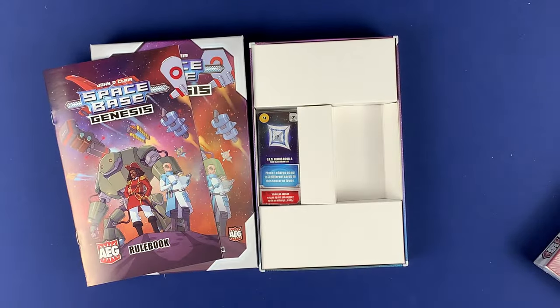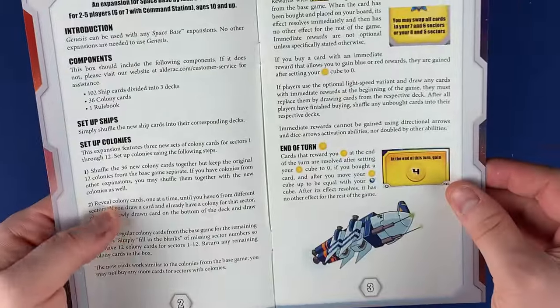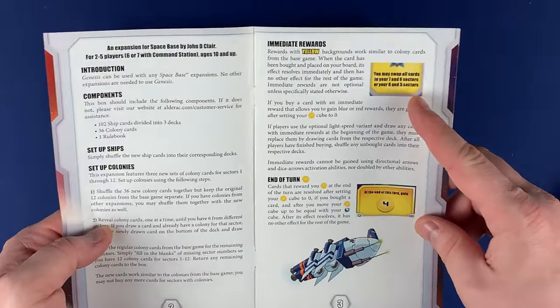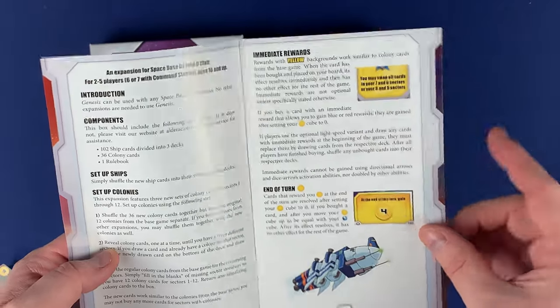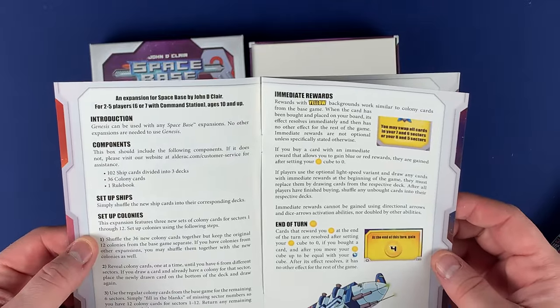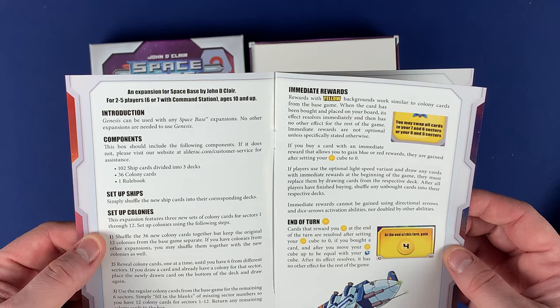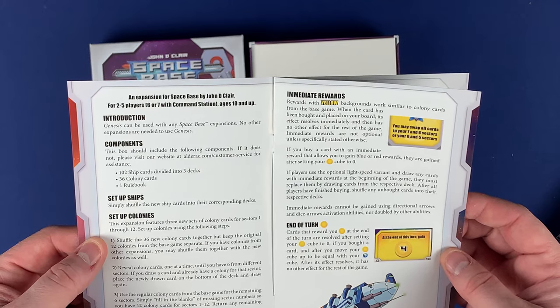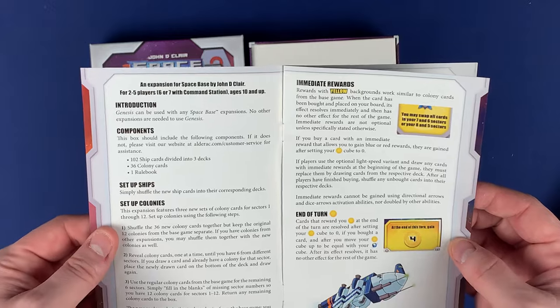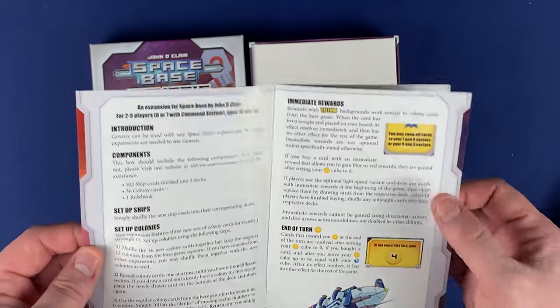There are just so many Space Base expansions out there — tons and tons of cards. Looking at the rulebook, there are yellow immediate awards that work similar to colony cards from the base game. When a card has been bought and placed on your board, its effect resolves immediately and has no other effect for the rest of the game. Immediate rewards are not optional unless specifically stated otherwise.